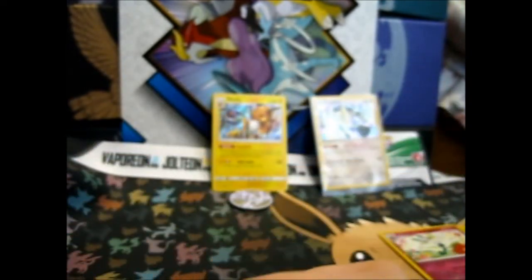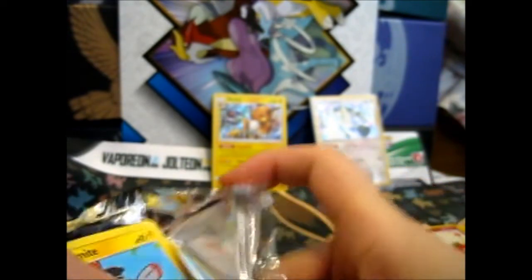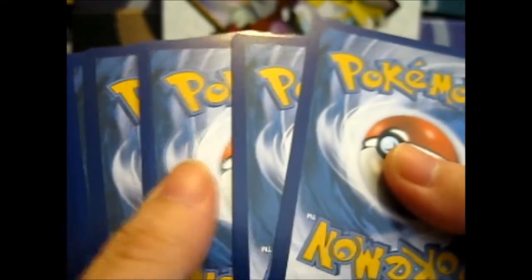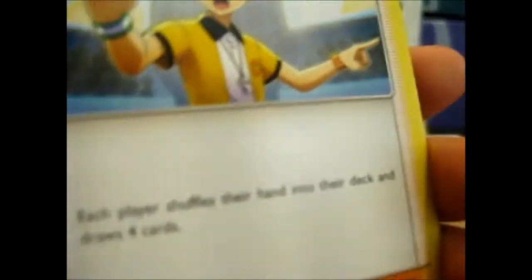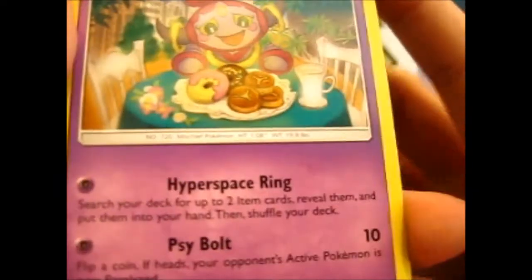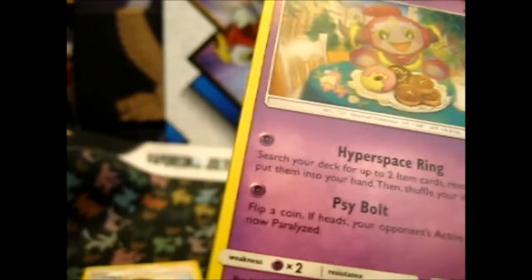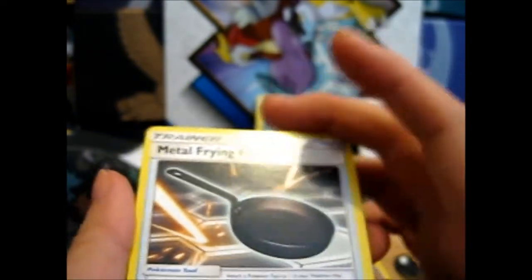Last pack — hopefully something good. We got a Magnemite. We got a Water Energy, a Judge, and Hoopa — he's eating donuts, total donut fiend. And a Metal Frying Pan.